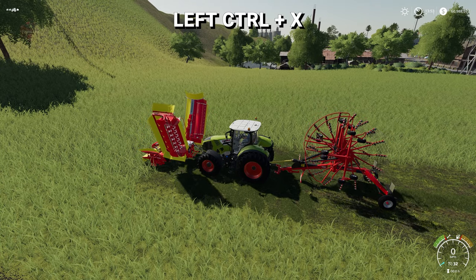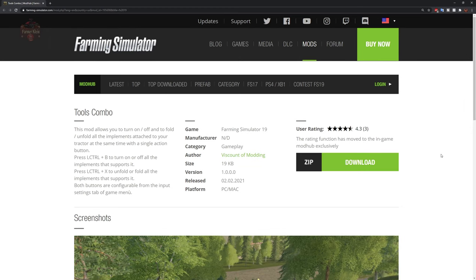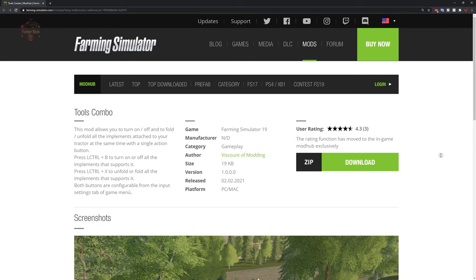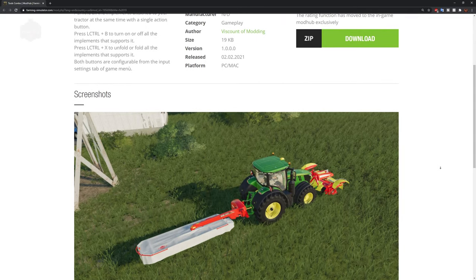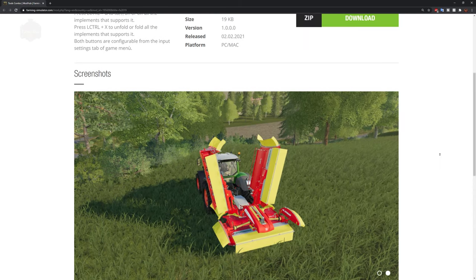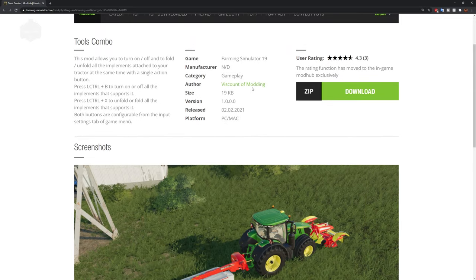Let's take a look at this mod in the Mod Hub. This mod allows you to turn on, off, fold, and unfold all implements attached to your tractor at the same time with a single button press. Left Ctrl B to turn on and off all implements, Left Ctrl X to unfold and fold all implements. I had just happened to try Left Ctrl V to raise and lower and that also works - really, really cool. It's a mod by Viscount of Modding. Again, it is PC only because it is using scripts.